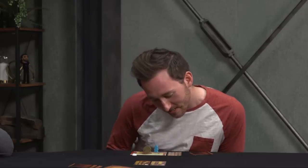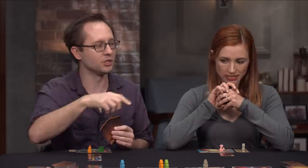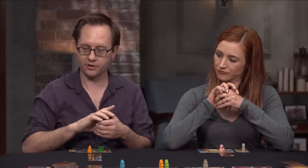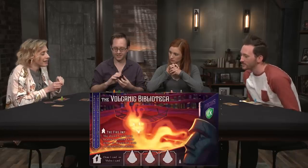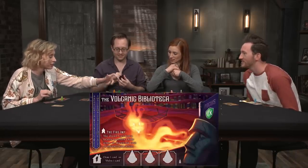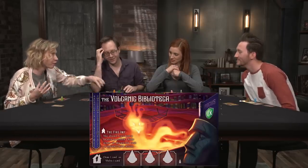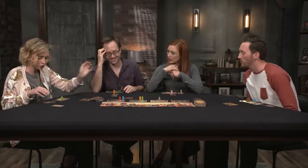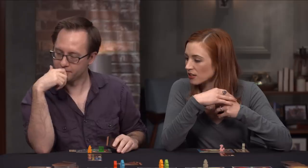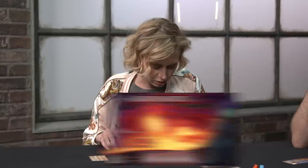Becca notes that since Tyler's prominently shelving historic volumes, his library focus almost certainly isn't historical. It's Amy's turn. Chisara, feeling slighted after the Yard Sale, decides to use the Volcanic Bibliotheca power: discard all cards from a location to perform two home actions. There's clarification that 'all cards' means the cards on the location, not her hand.